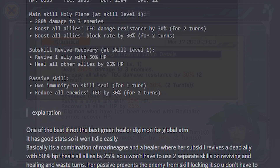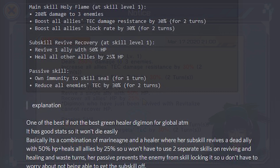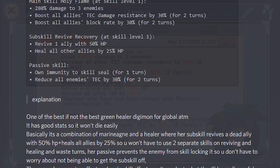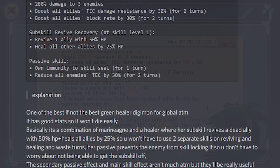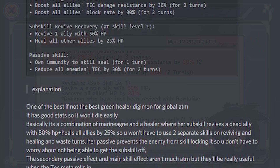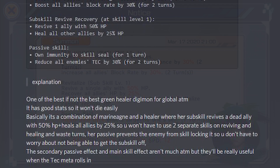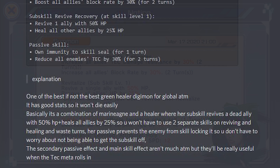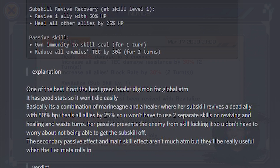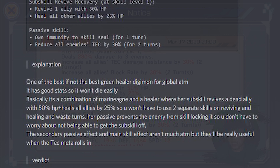Even though we're having more Digimon that kind of bypass block now. Her sub-skill is Revive Recovery. At skill level 1, it revives 1 ally with 50% HP and also heals all other allies by 25% HP. This is what you want in a healer — an all-in-one package: the ability to revive them and also heal the rest of the team in one skill. And finally, the passive skill grants own immunity to skill seal for 1 turn to prevent being skill locked by enemies.